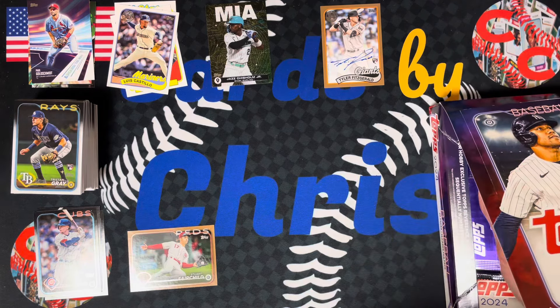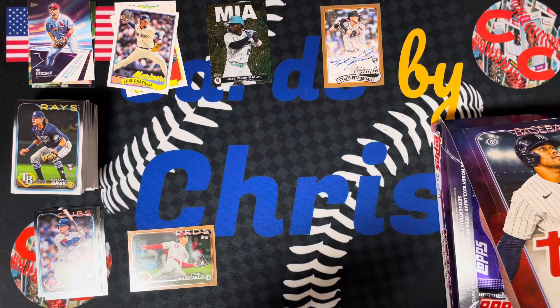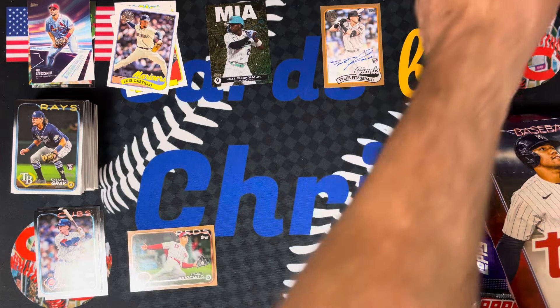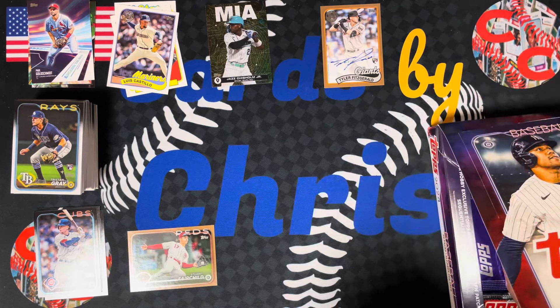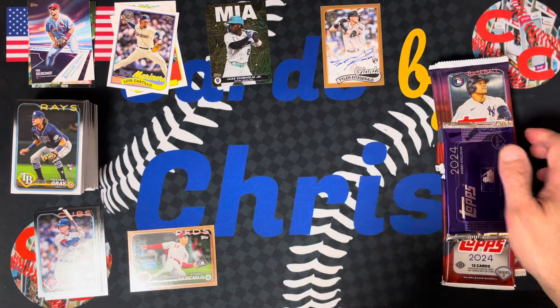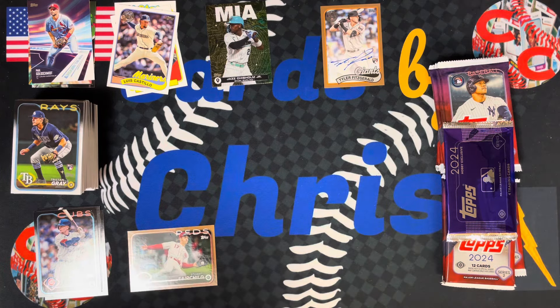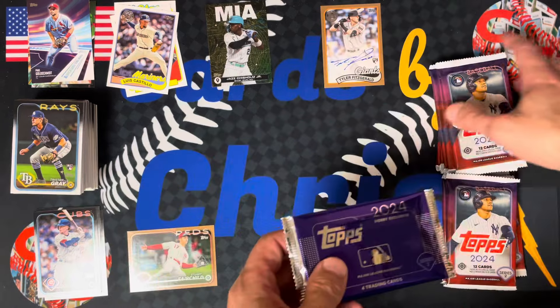Don't forget to subscribe, crush that like button. We got a ton of great stuff coming up on Cards by Chris — vintage packs, more Topps Series 2, Chrome coming out. Look at this basketball pack unopened from 81 Topps. Fired up about that, I've been teasing it for a while. Soon I'll get the balls to break it. So let's get ripping — let's do the last part of this box. We'll do the box topper last.